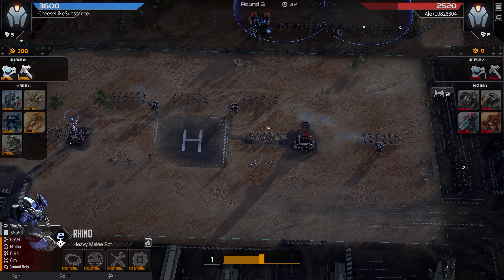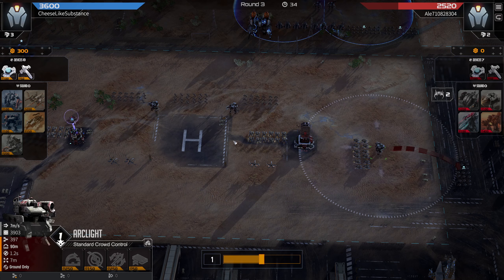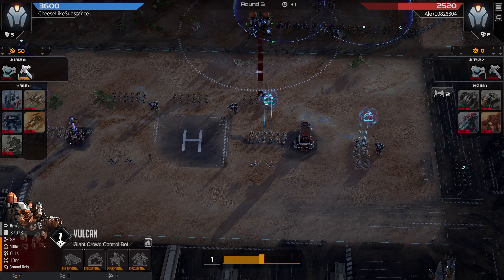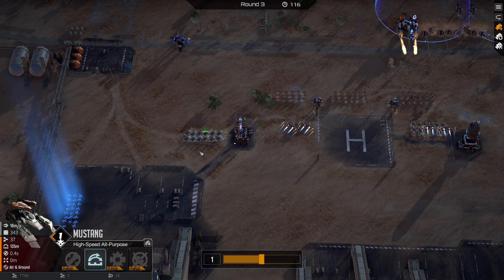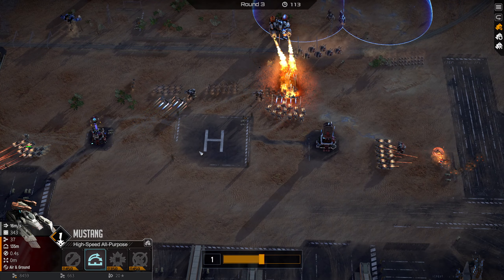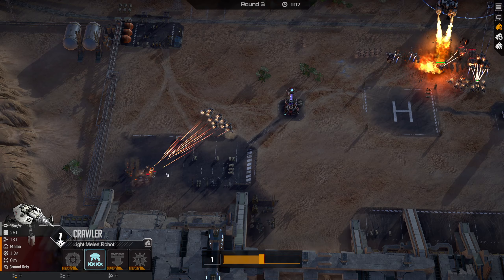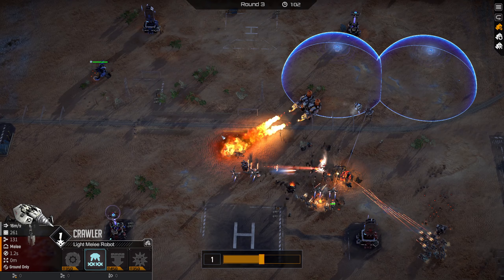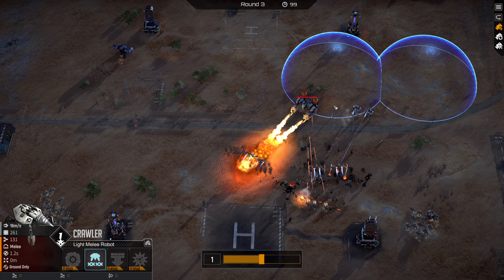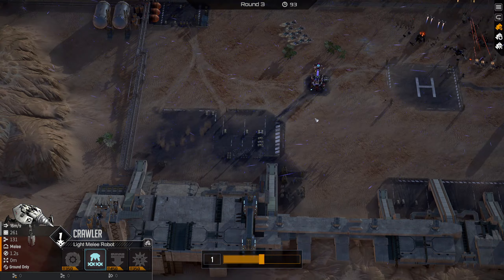I do make a mistake here and buy another unit of Mustangs. I should have predicted my opponent would go for this early Vulcan given that they're Giant specialists, so I've now invested very heavily into Mustangs which aren't going to do anything against this Vulcan. Another thing that happens — which is a little embarrassing — is I completely don't notice that my opponent has gone for this left-hand Crawler flank. My Mustangs cleared them out for free and I was busy watching the other side of the map, so we're going to see that come up a little later.